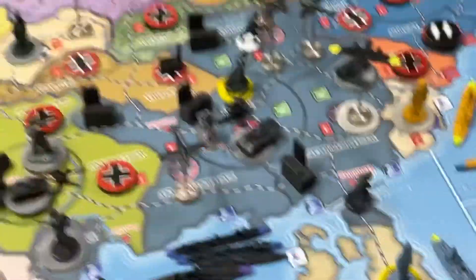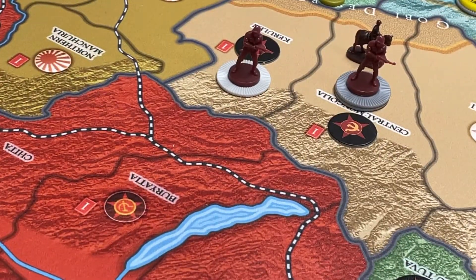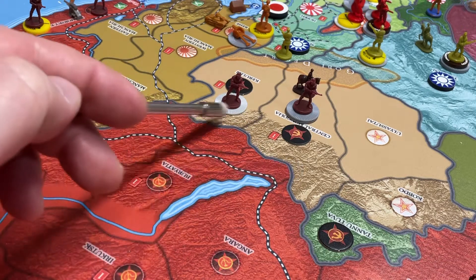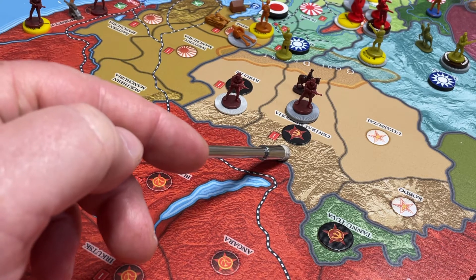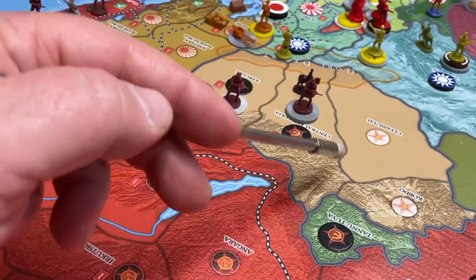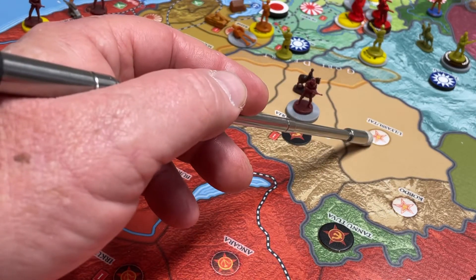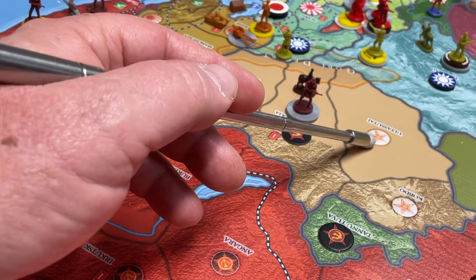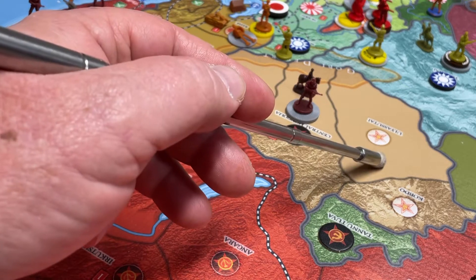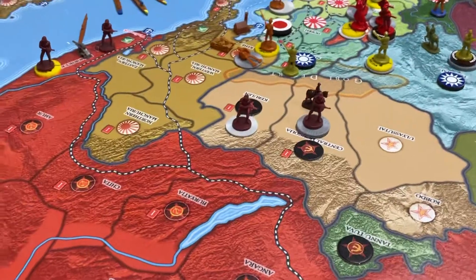The next thing that happened this round was the Soviets went on the offensive. In the far east, the Soviet Union invaded Mongolia and took the two zones that are worth some money. They can take the rest of it if they want; I don't know that they really need to. However, what survives in Mongolia is now German controlled, so on Germany's next turn Mongolia will get a recruitment roll — they might be able to put a unit or two in there.